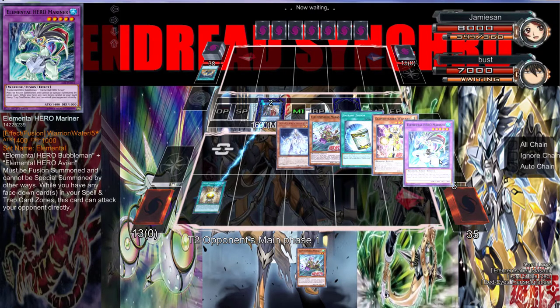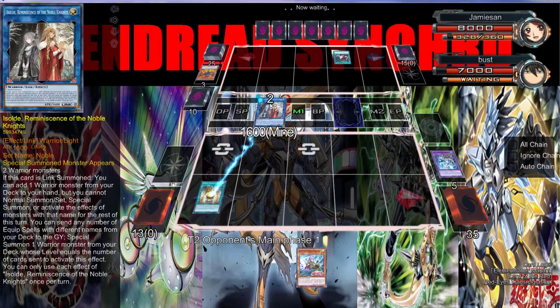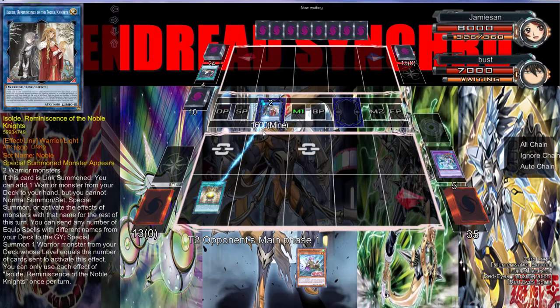The Elemental Saber trap card isn't coded right in YGOPro2. You know how you can send it to the graveyard, discard your hand, and add Elemental Lords or Sabers with the same number? You can't do that, so I took it out. I also want to add the equip spells back because Isolde is very good in this deck and can get you very far.